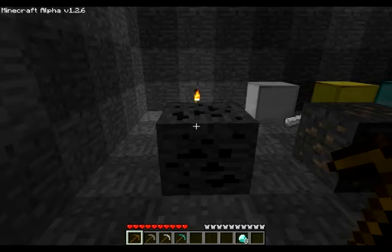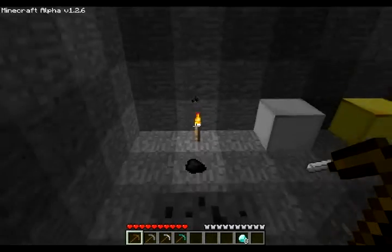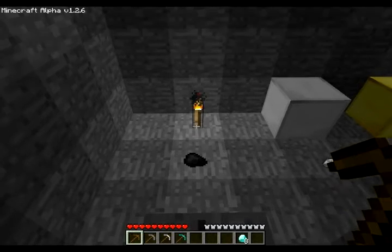Now, when you mine it, it'll drop one lump of coal, which is used in torches, furnaces, or minecarts. And coal is very, very common. Here you'll see one lump of coal and a torch.